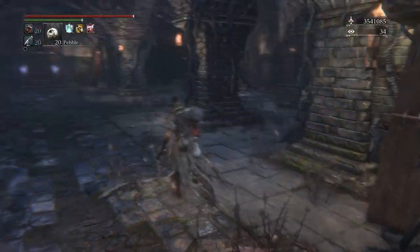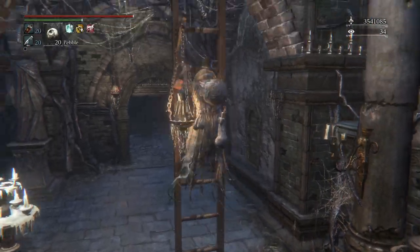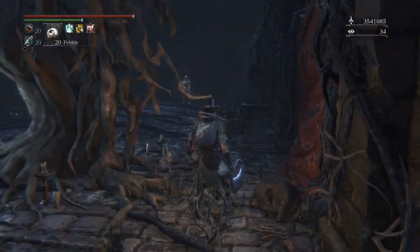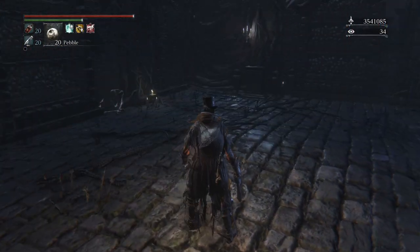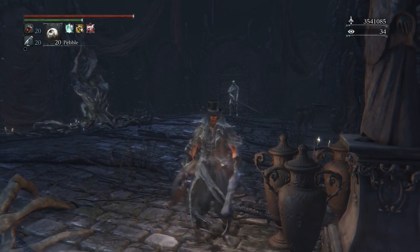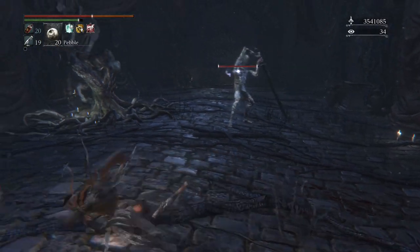As soon as you go back to the lamp instead of having to take that whole route, you can just go from the lamp all the way to this door - super easy, not even that long a run. Then from up this ladder you take a sharp right corner and here you are to the familiar soldier. If you don't want to use a bold hunter's mark, keep this enemy alive and just die to them over and over again.